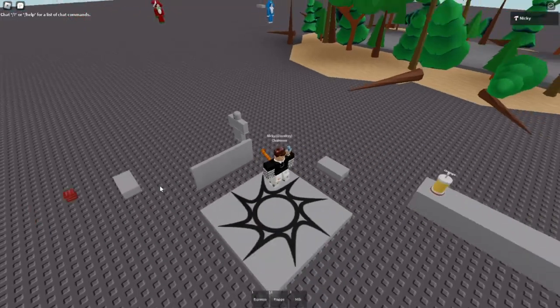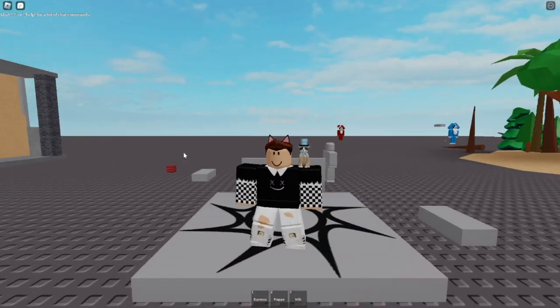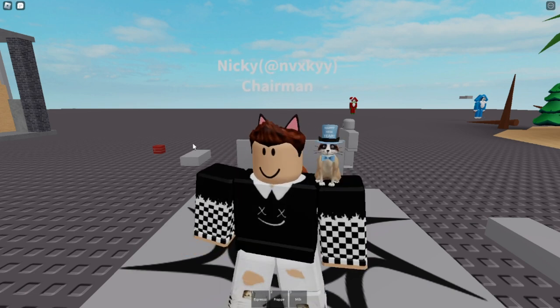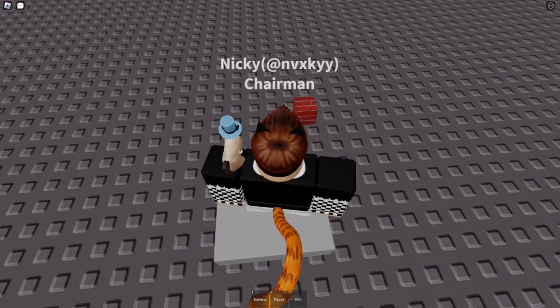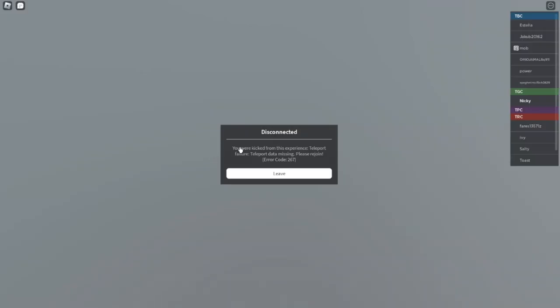Okay, so now we are over here at the game where we're going to utilize the teleport service. Teleporting to Arsenal might kick me from the game because I'm not sure what settings they use. But this is basically how the teleport service works. We can see right here it's trying to connect — teleport failure, teleport data missing. So now we know that this is working and this is how you teleport to other games.